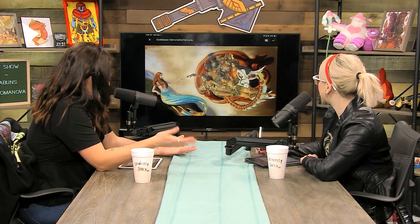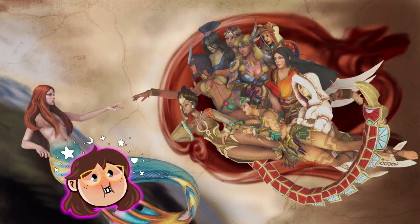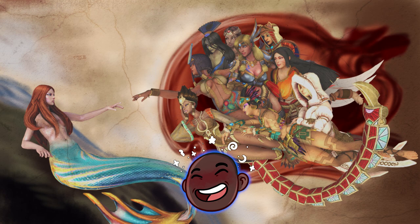Next is goddesses — a multitude of different goddesses from Smite by Daimona Eschere. This is obviously the mermaid Nuwa skin — she has red hair in it. It's like the creation of mermaids. Apparently all our goddesses created mermaids, and of course Neith following up as the hand that creates everything. They grabbed all the models from different goddesses and put them together in this gorgeous little landscape. I like the positioning — I like that they put my girl Izanami in the back. I'm an Izanami main by the way. She's creepy — I love her. Great job!